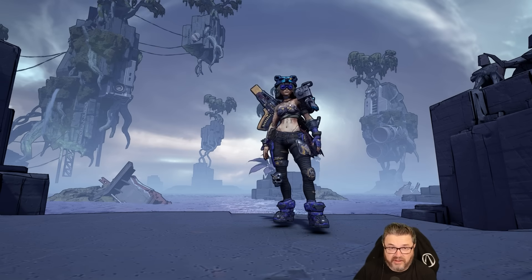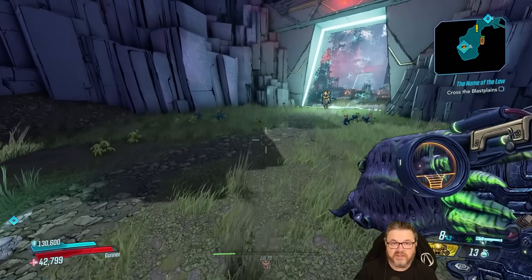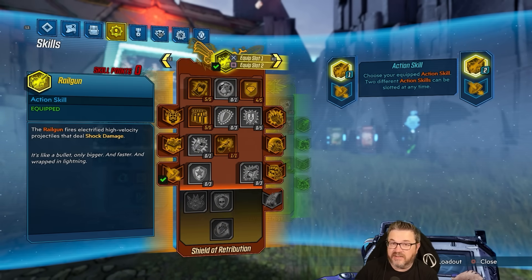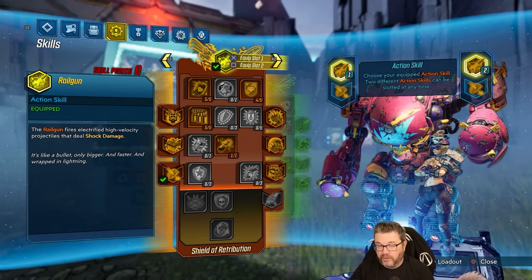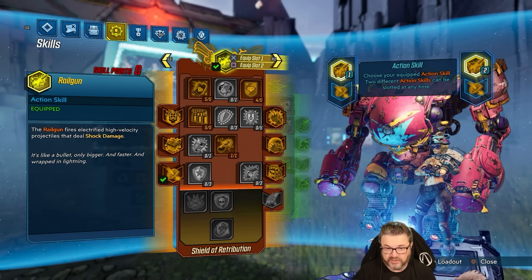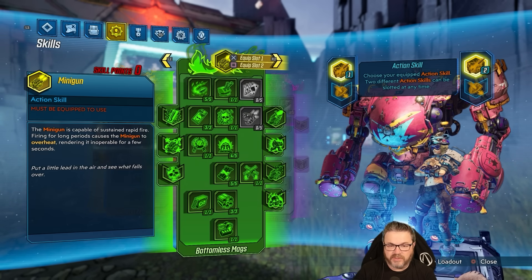It's time for the finale of the launchers playthrough. I've had a lot of fun on this one, even though I don't really like launchers that much. We did kill the Hag of Fervor the other day, and anybody that's ever taken on the Hag of Fervor on Mayhem 10 or 11 knows that's no joke. That's probably the hardest thing we're going to do on this entire playthrough, and we already got that done.